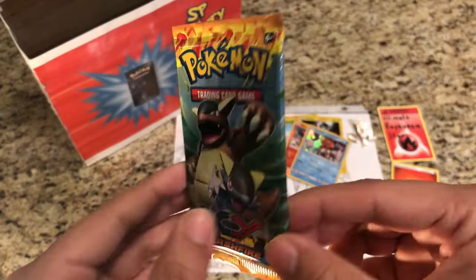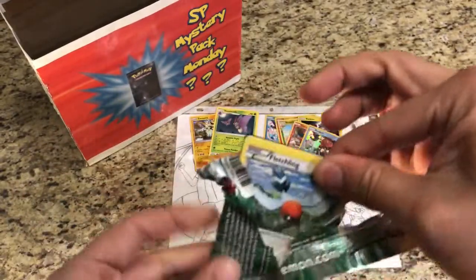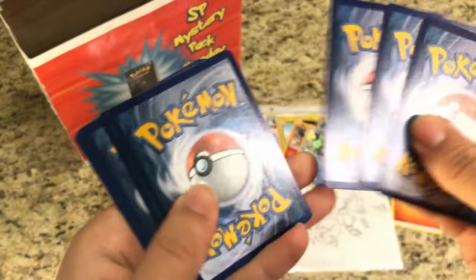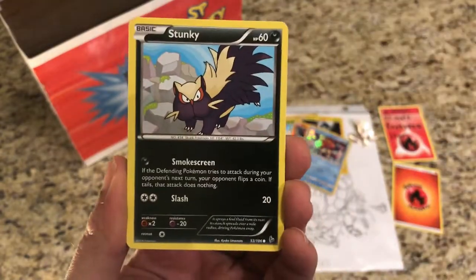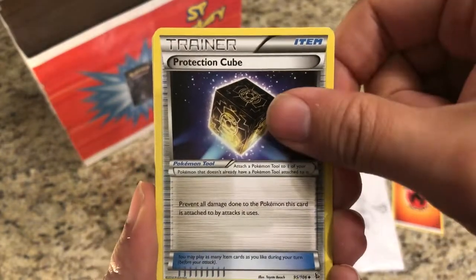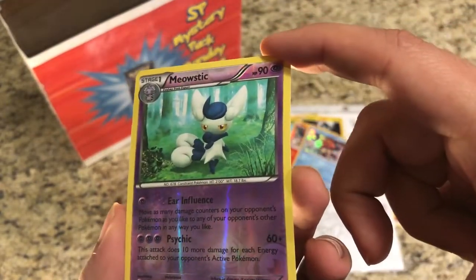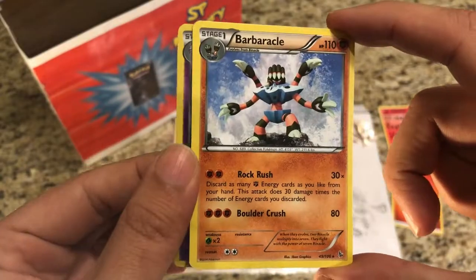We are going to be opening up the beautiful Flash Fire booster pack here — what a Mystery Pack Monday! Hopefully there is a Charizard in there. Flash Fire code for you guys. Pulls: Fletchling, Geodude, Stunky, Bergmite, Sandile, Protection Cube, Love Disc, Pokemon Fan Club. The reverse is Meowstic — that is a rare reverse hollow. And the actual rare is... it is not a Charizard, it's a Barbaracle.